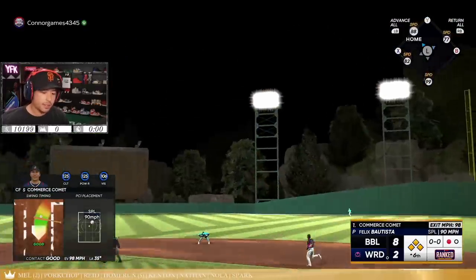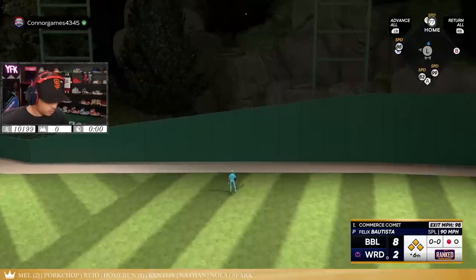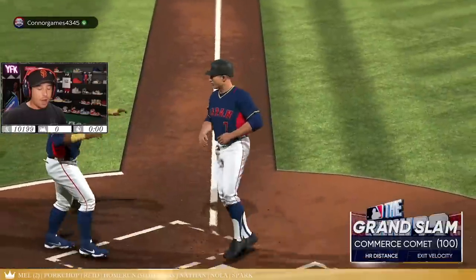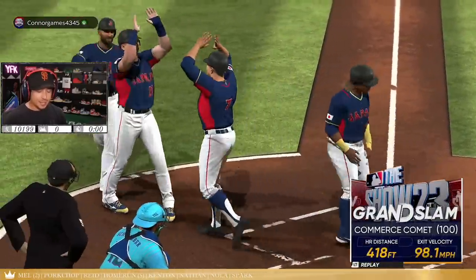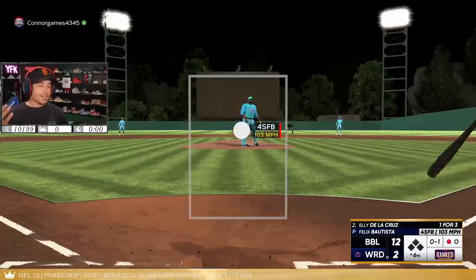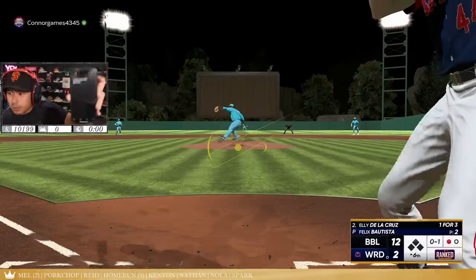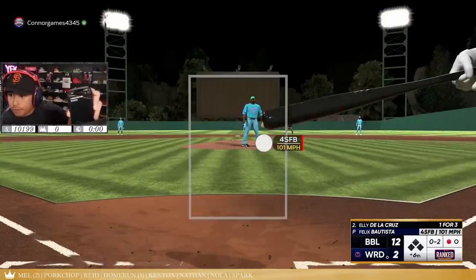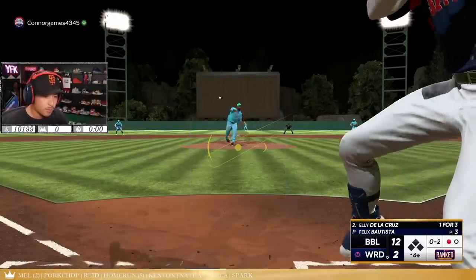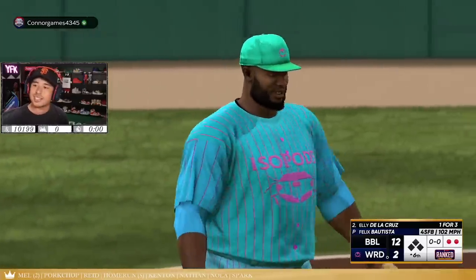Why do you put him in? Does he know what I do to Felix Batista? My text didn't send — I wanted to text him before the game started and it didn't send. I was literally texting him saying I obliterate Felix Batista so he wouldn't put him in — I was trying to look out for him. It didn't send, man.